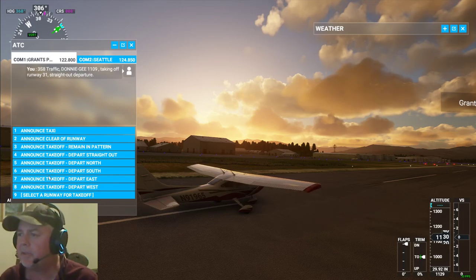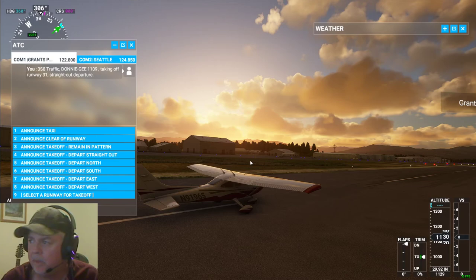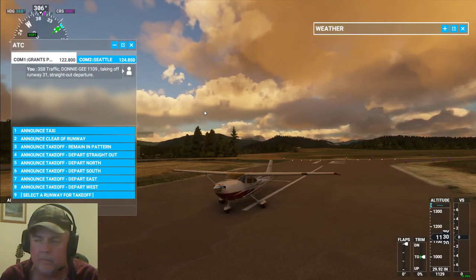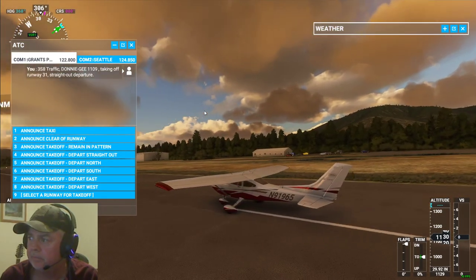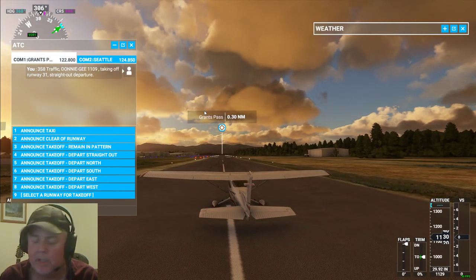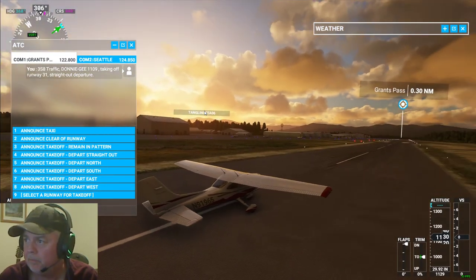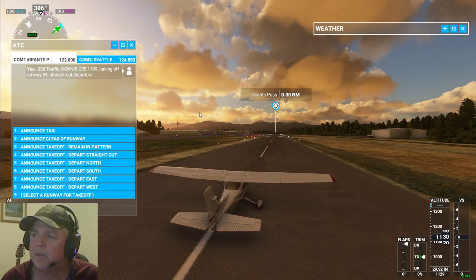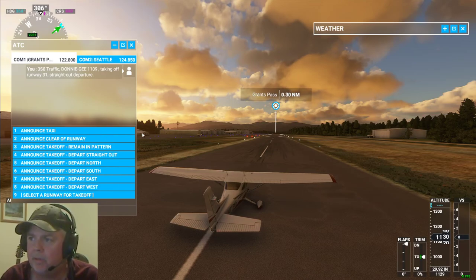Sounds like we can hear everything, so we're gonna start this going again. I'll delete that other video when we're done. We're in Grants Pass. We set up some clouds so we can get a pretty good looking sunset as we get going. Grants Pass doesn't have air traffic control — it's a non-controlled airport — but we still go ahead and announce for everybody on a channel recognized in a non-controlled environment that we're going to take off.